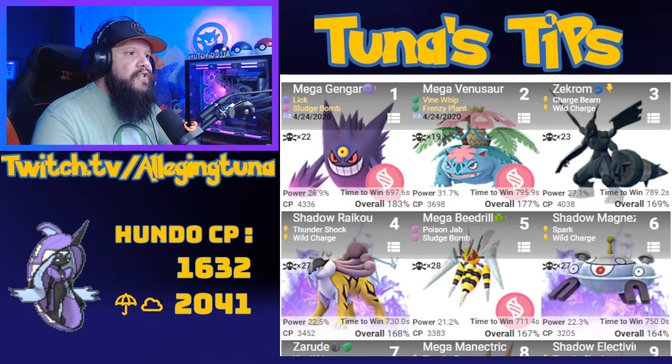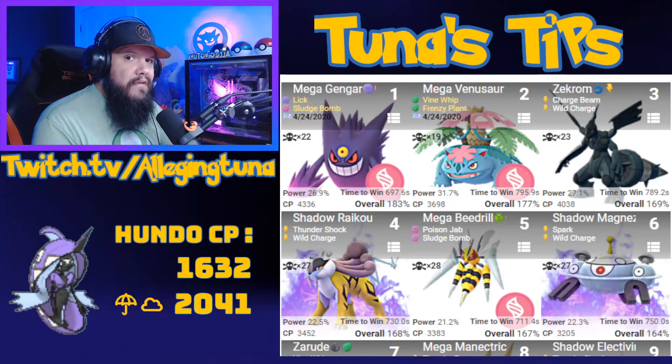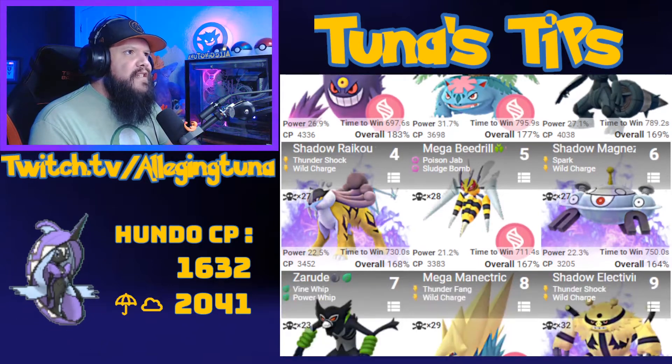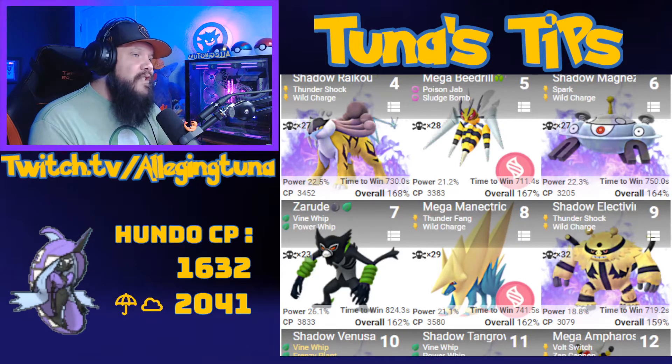Looking at Pokébattler pulled up to show us the best counters to use, it looks like our favorite up there is Mega Gengar — good, we like seeing that. Other Mega choices to bring could be Venusaur, Beedrill, or maybe even Manectric. Lots of different Mega options for you guys.